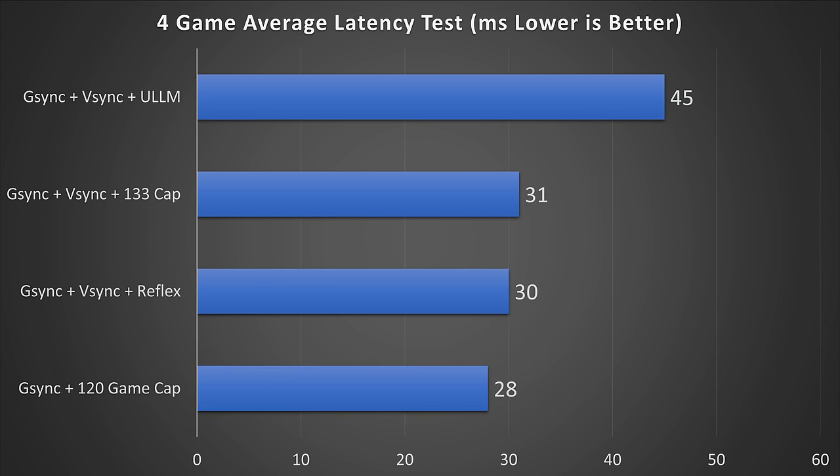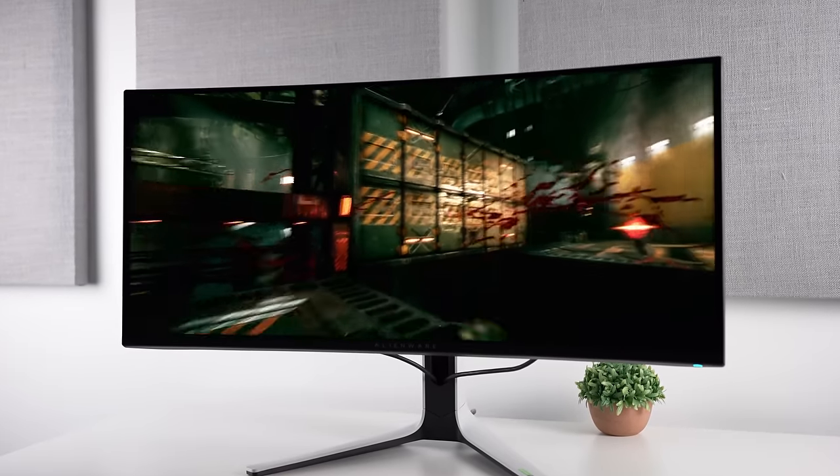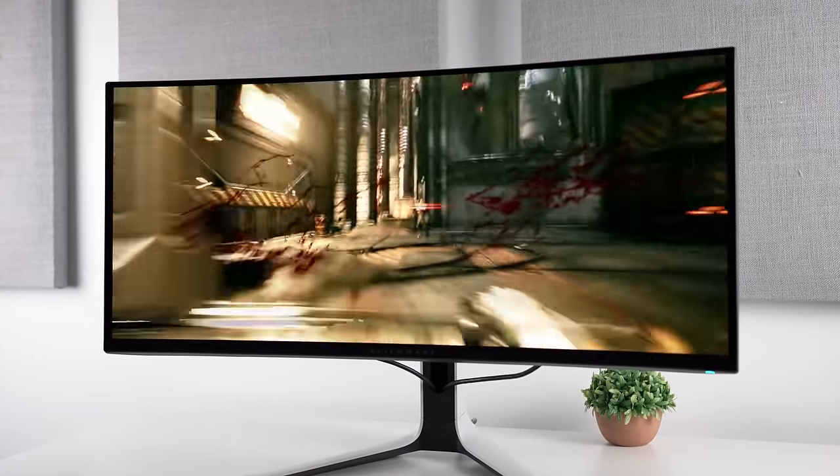Overall, Ultra Low Latency Mode is definitely broken on the latest driver, or perhaps it was intentional that they stopped capping the FPS — either way, without an FPS cap it produces latency 61% higher than the best result. The other options are near margin of error: G-Sync plus V-Sync plus Reflex was technically one millisecond faster than the 133 cap, and G-Sync plus the 120 FPS in-game cap was technically the fastest at just two milliseconds faster than the Reflex result. So these three options give pretty much the same latency.